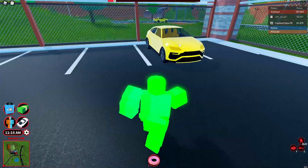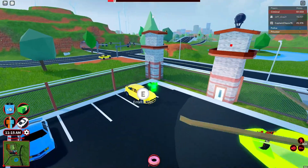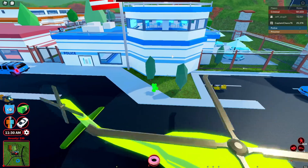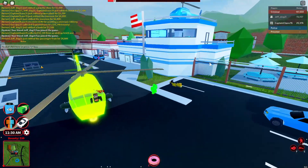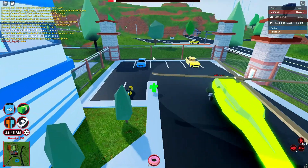So beginner info: the Cirrus spawns in the prison, right outside the prison as you guys can see here, and it also spawns by the small city police station over there. It looks like it's going to be replacing the SUV — the SUV used to spawn right here but now spawns somewhere else, and the Cirrus spawns right here.